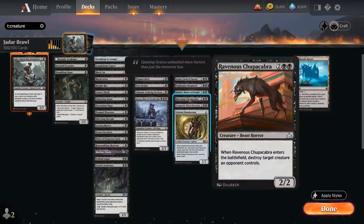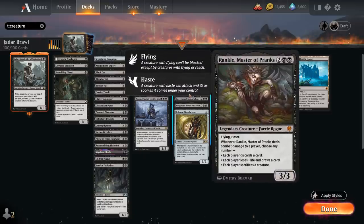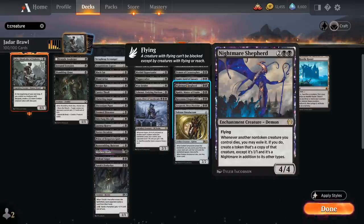Ravenous Chupacabra is just a 2/2 that when it enters destroys target creature an opponent controls. Rankle is a 3/3 flying haste that when it deals damage to the opponent we get to choose modes between: each player discards a card, each player loses 1 life and draws a card, or each player sacrifices a creature — which has great synergy in our deck. Nightmare Shepherd is a 4/4 enchantment creature with flying, and whenever another non-token creature we control dies we may exile it and return it to the battlefield as a 1/1 demon token — great at recycling enter-the-battlefield abilities.